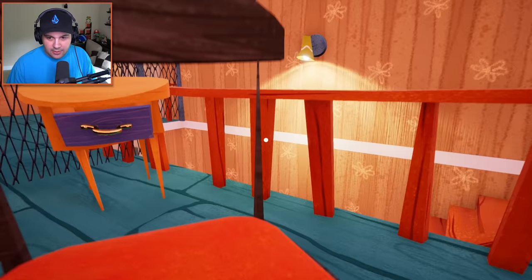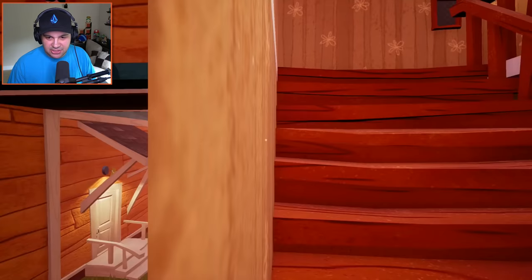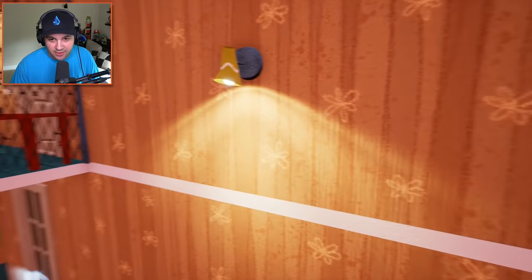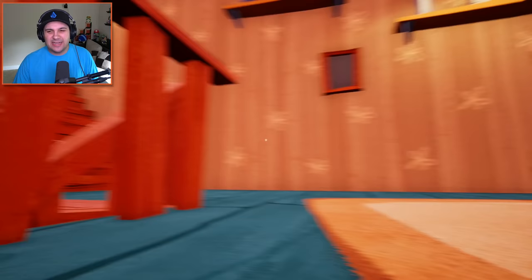We're gonna have to figure out a way to get on top of this shelf. We got on the chair — maybe we can jump to the banister. We made it to the banister. We need to get to that light. I hope we can make this jump. Oh gosh, I messed it up. I'm so glad he's not chasing us right now because that would put us in a really hard spot.